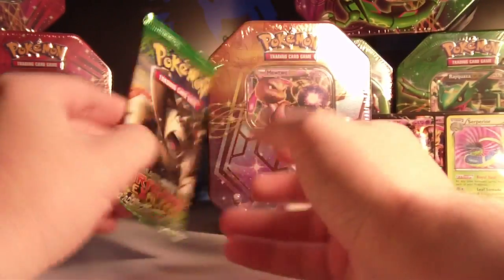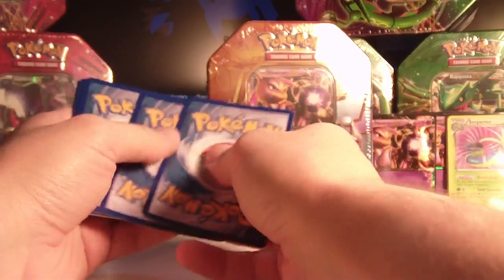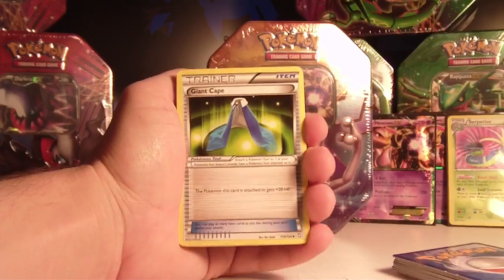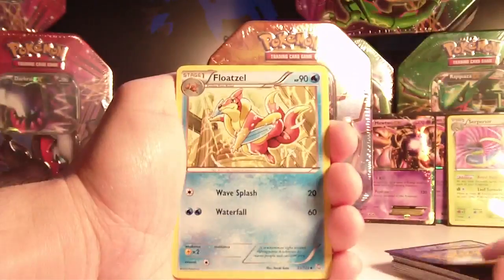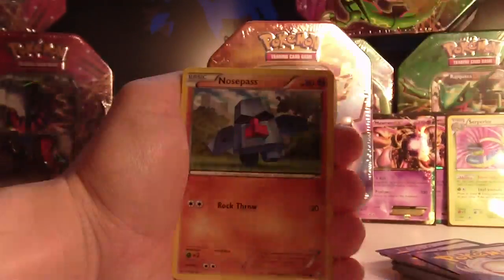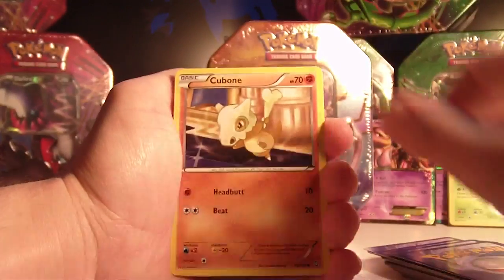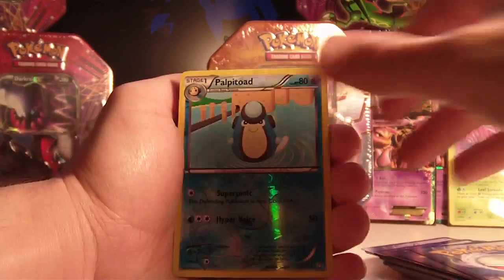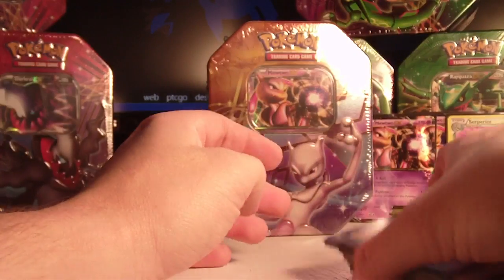Last pack in this tin, it's a Trapinch. Hoping for an EX, holo, or something fancy. Giant Cape, Boldore, and Floatzel. Commons are Houndour, Mareep, Nosepass, Phoebe, and Cubone. The reverse is a Palpitoad. And the rare is Manectric. Well, Tin 2 is not nearly as exciting as Tin 1, but we still have Tin 3 to open.